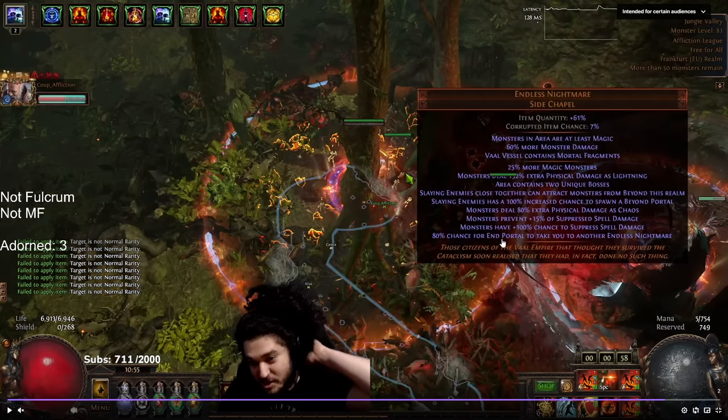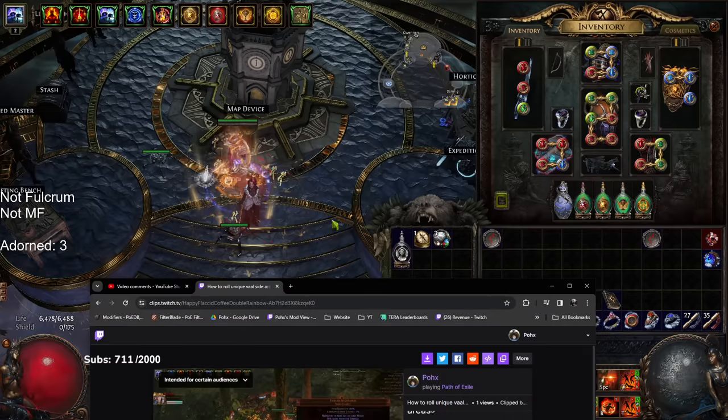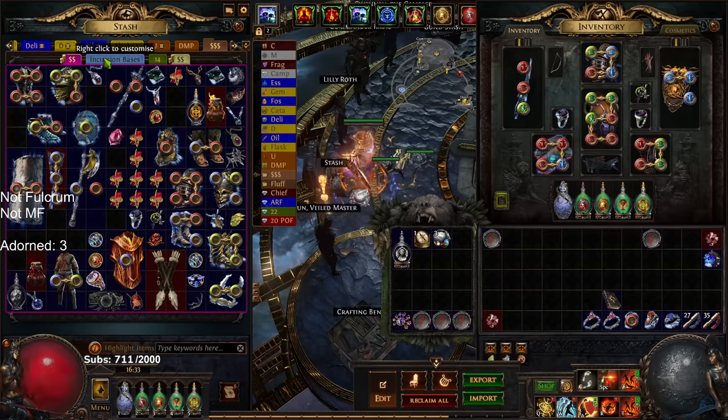Now when you're doing this, I would say 80% to 90% of the time you are going to find the Endless Nightmare, which is basically Endless Depression. It quite literally gives you nothing — it's just a Vols side area that loops itself. The other one, I forgot what it's called off the top of my head, but I'll show you what you get from it.